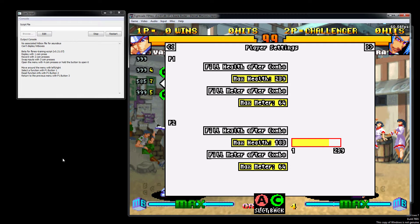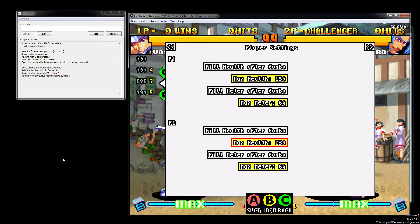...what health it refills to — this bar here. I can just go left and right to change it as I want, and when it's where I want it I can press C to exit.